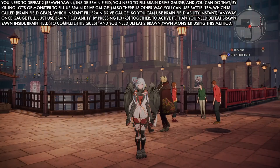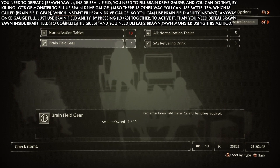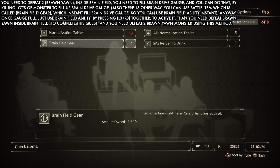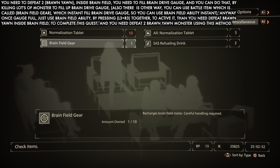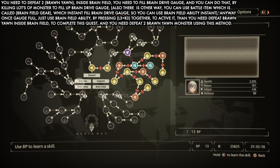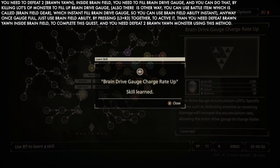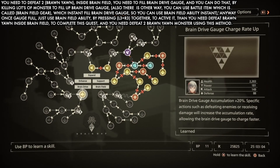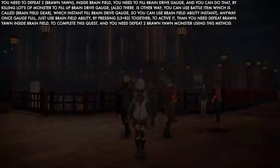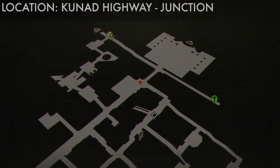To complete this side quest you need to defeat two brainian monsters inside the Brain Field. To do that, you need to first fill up the Brain Drive gauge, then you can use the Brain Field ability. I recommend you unlock the Brain Drive Gauge Charge Up Rate skill inside the Brain Field — this will increase filling the Brain Drive gauge by around 20%, so unlock this skill before doing this.